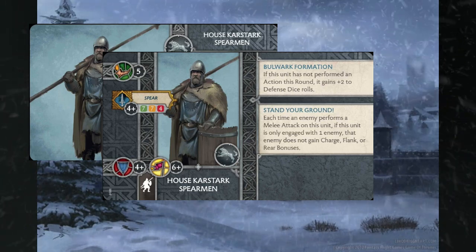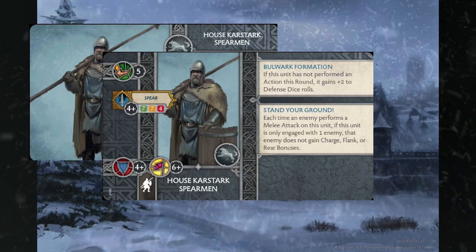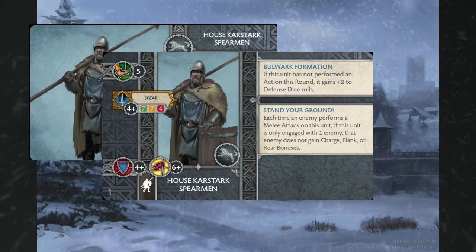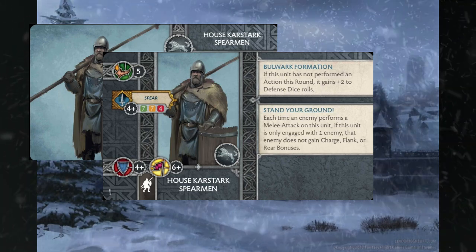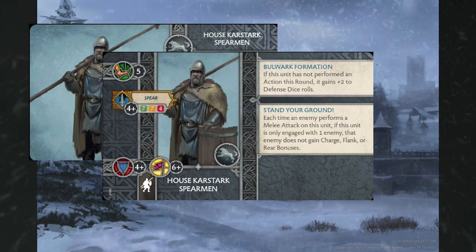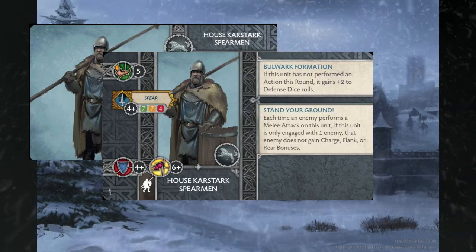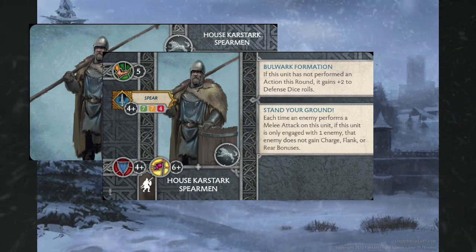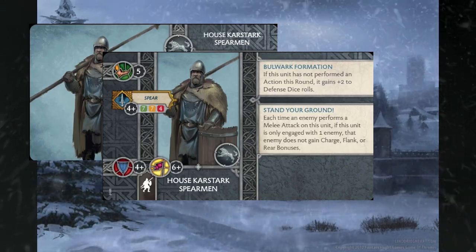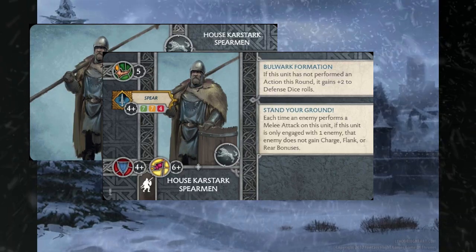Karstarks are just one of those fan-favorite minor houses that people have been waiting for for a while. When we take a look at all the rules they bring, this is a really defensive unit with an aggressive decay stat. They can fight pretty decently, but you're de-incentivized from doing so early because you want Bulwark Formation going off — that turns their four-plus defense save into a two-plus, which is pretty bonkers, and there are other ways to increase their defensive potential too. Stand Your Ground is another thing to crank them up in that defensive department.